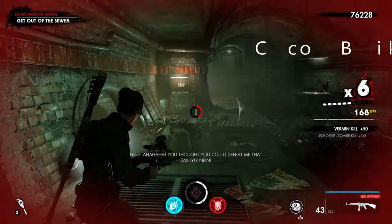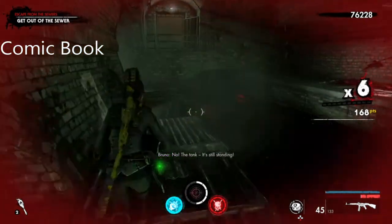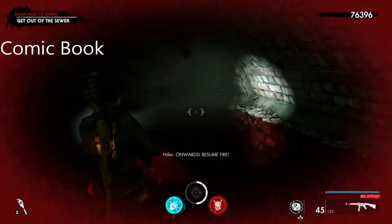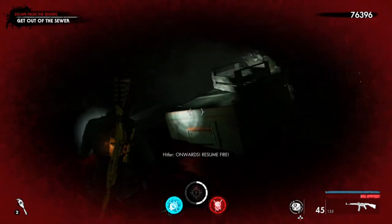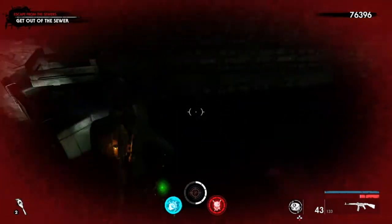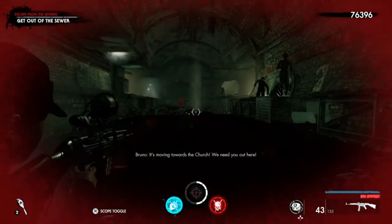The comic book location is over in this direction. My recording messed up somehow — I don't know what happened, but the comic book is in the sewer once you come out of the tank, and it is right there. I have collected it but the recording messed up a little bit.